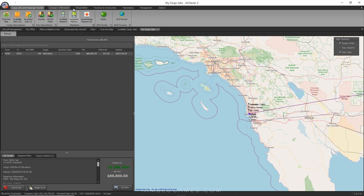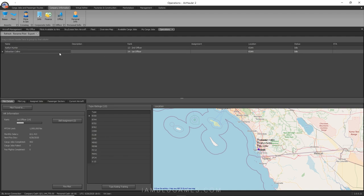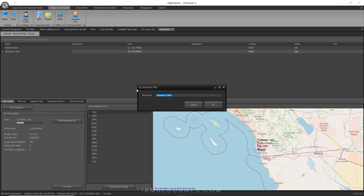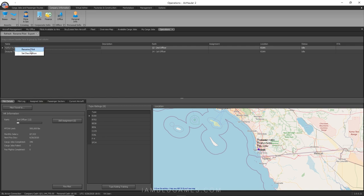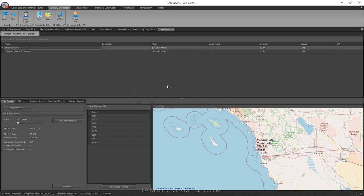Before getting the AI going, here's something fun — under Company Information, Pilots, you can actually rename hired pilots. I'm renaming Sebastian to Dwayne The Rock Johnson, and Caitlin to Shakira. I thought it'd also be cool to name my pilots after YouTube subscribers — so if you're watching this, leave a first and last name in the comments and I'll add you as a Blue Arrow pilot!